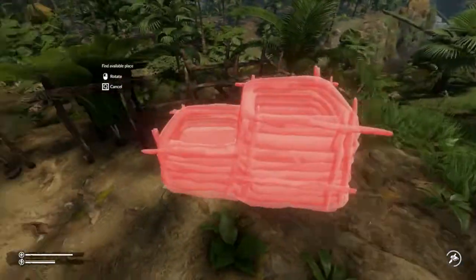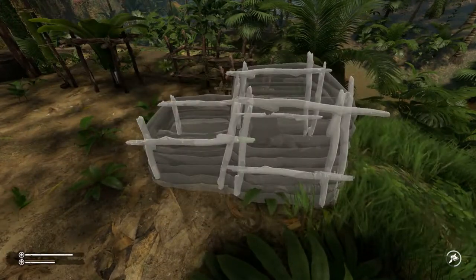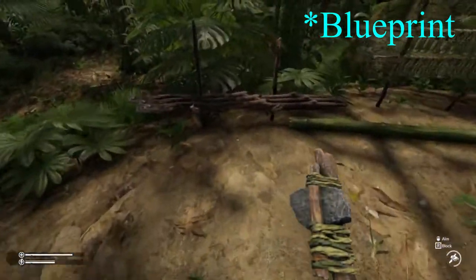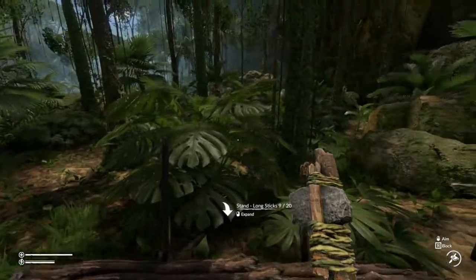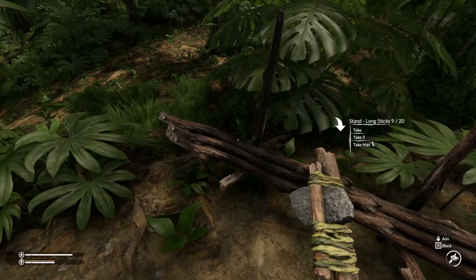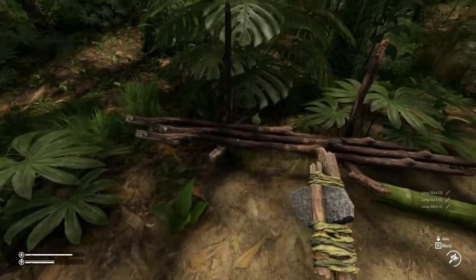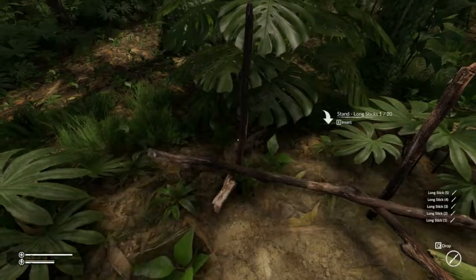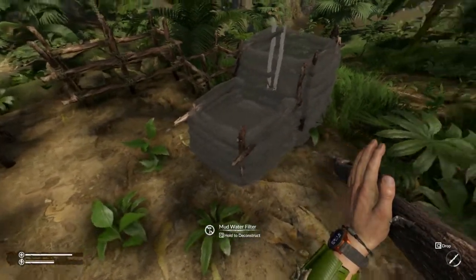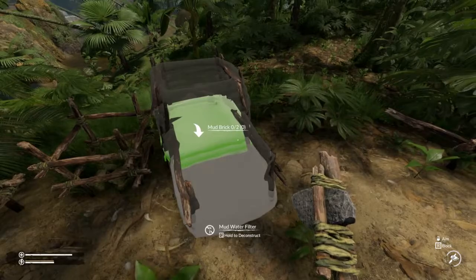Let's pick our schematic here and we'll just put it right here — it's getting a little crowded but this is our demo space. We place our schematic on the ground and now we need eight long sticks. These can take a little while to acquire but I've just chopped down the thinner, younger trees and you will get plenty of these. I believe you can only take three at a time, so let's see — there's our eighth one.